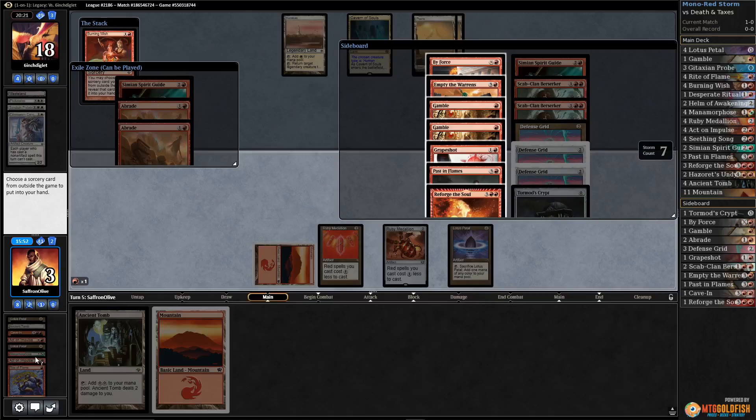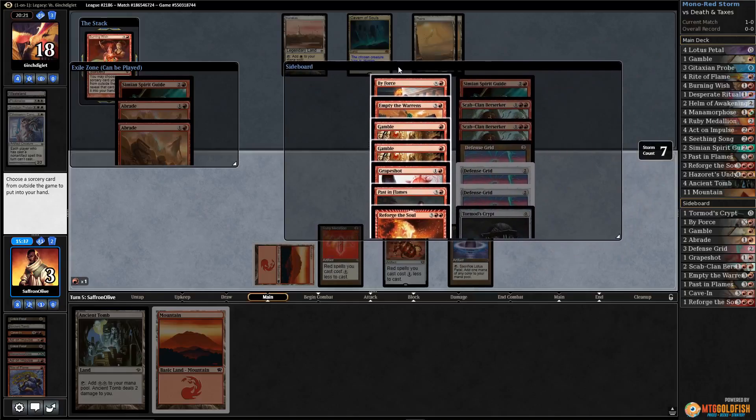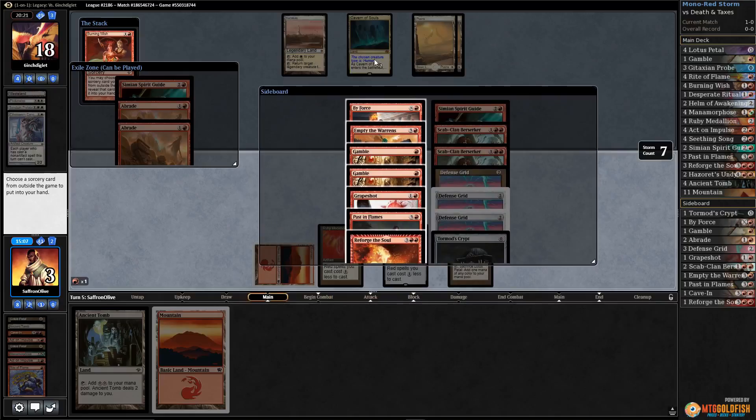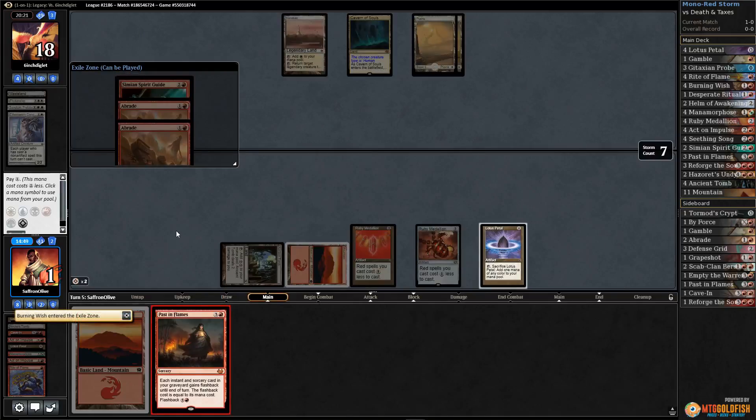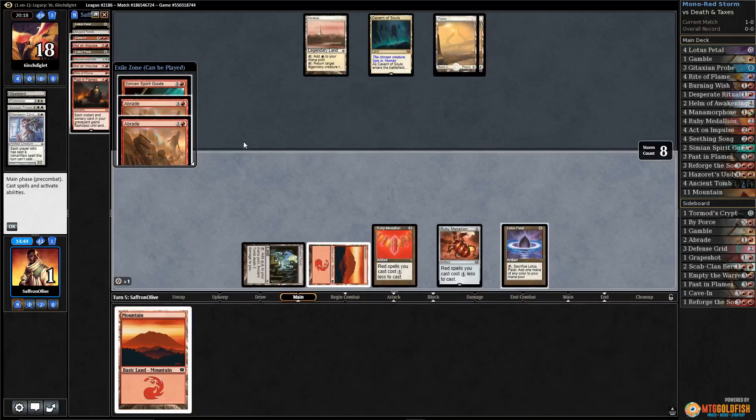We can flashback Rite of Flames, double Act on Impulse, Mana Morphosis. The other option is just to make goblins and hope that's enough. This is actually really close — the question is are the goblins enough? We'd be at three life, make a bunch of goblins, but we lose to Flickerwisp and we don't have lethal next turn — we'd make 14. The problem is we just don't have that much mana for our graveyard. You know what, I think we go for Past in Flames.